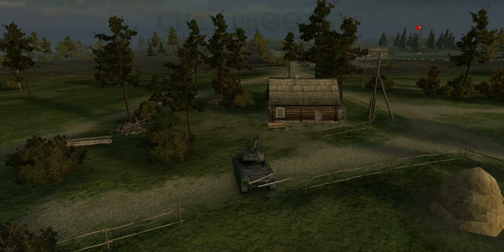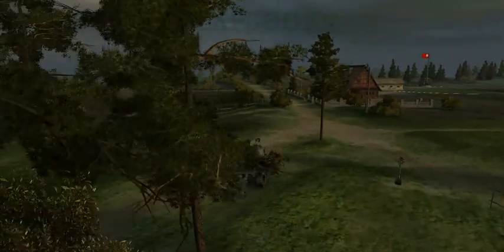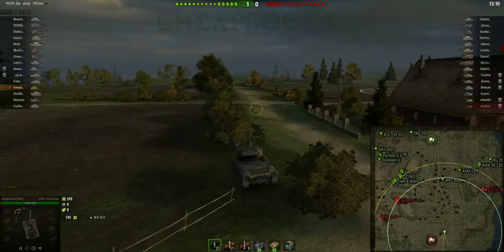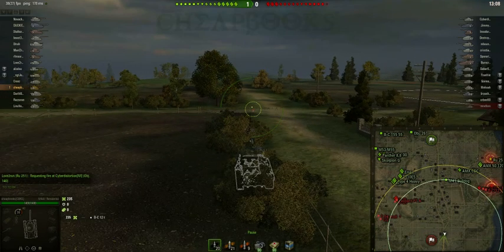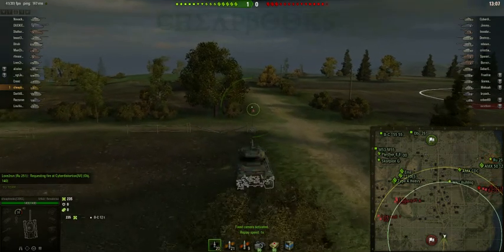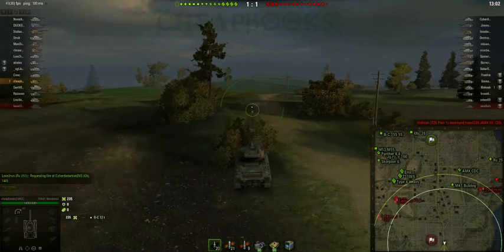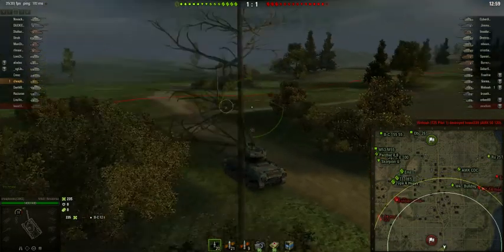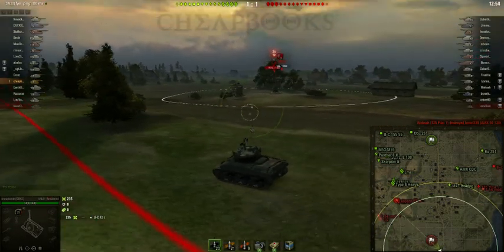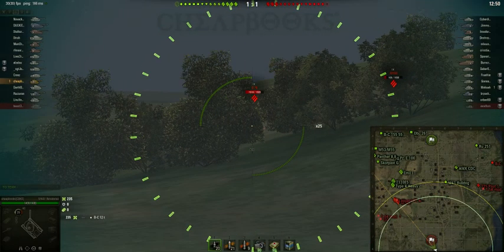As I'm driving, I'm looking for more bushes to drive to. You'll notice that the enemy spawn is right next to me and there's nobody here — they all left. I'm continuing to drive through the bushes. They left the spawn and I was able to get right behind them. I'm going to go all the way to the red line, because you want to get as far away from the enemy as possible.